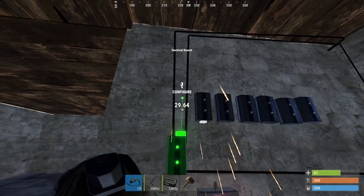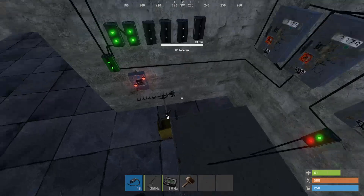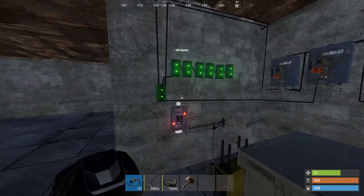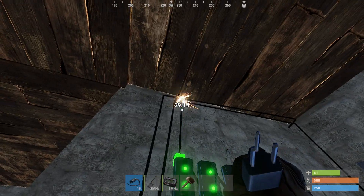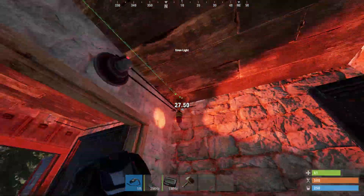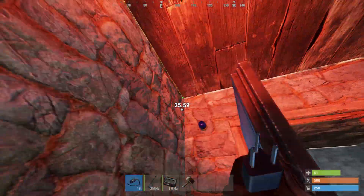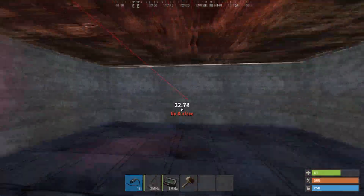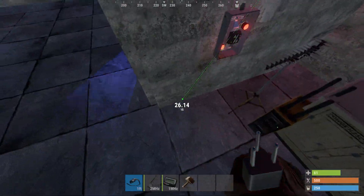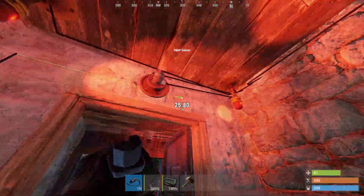Then we're going to take the output and put it into branches to distribute power, since we have quite a few outputs. One branch goes to this light, another to the light next to it — this is going to look crazy if you're trapped in here. Two more branches go to the speakers.